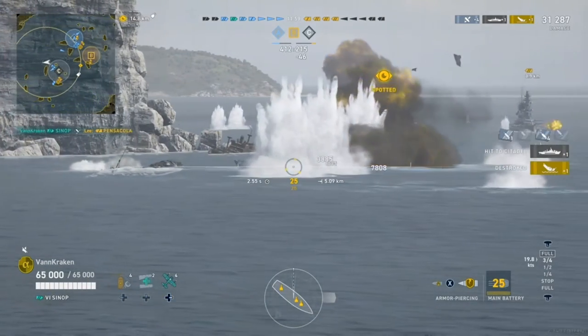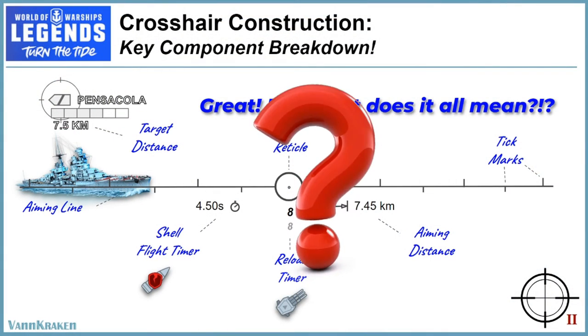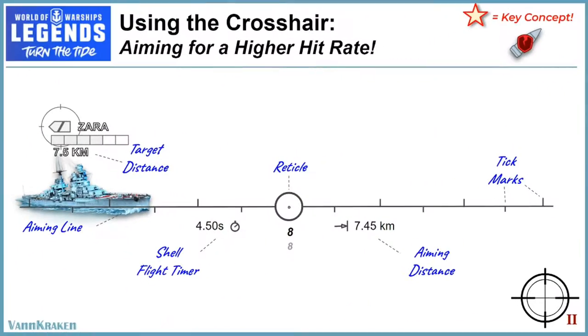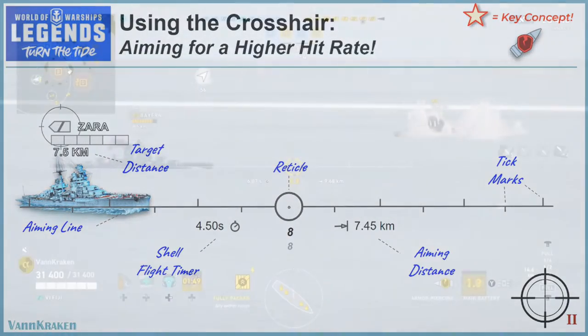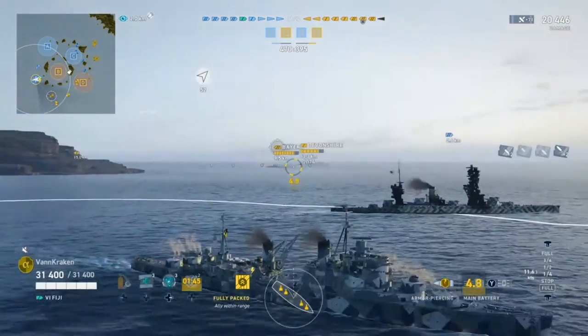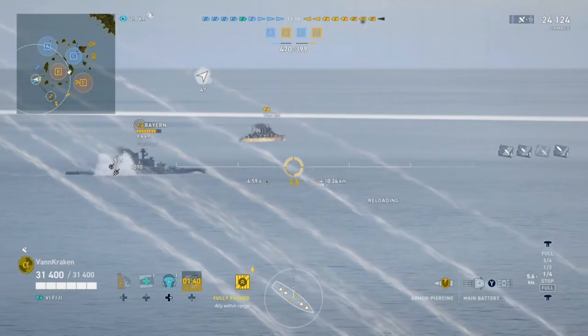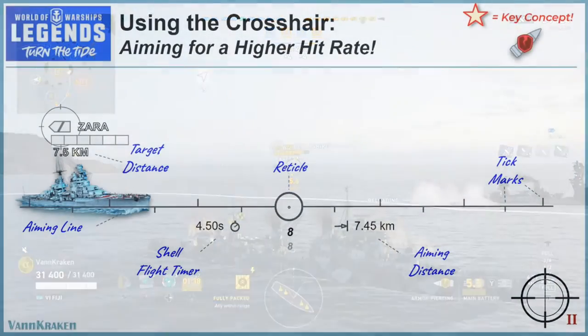So we have all of these cool tools to spice up the HUD, but what does it all really mean beyond providing some fancy window dressing? To answer that question, let's apply the crosshair elements we just reviewed to a quick aiming sequence that dramatically improves main battery hit rate, making leading targets predictable and data-driven versus just shooting from the hip.